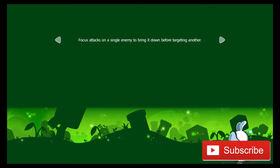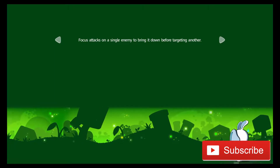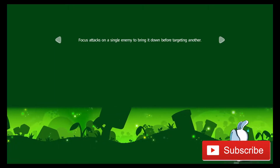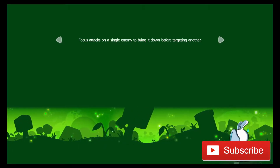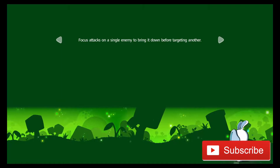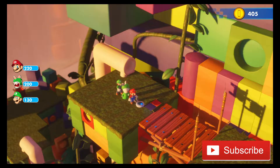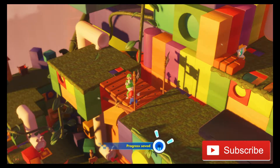It's a turn-based strategy game, kind of like XCOM if you're going to compare it to another game. You play as either a character from Super Mario World — like Toad, Peach, or Luigi — or one of the Rabbids from the Rabbid universe, which they pretty much all look the same. They're really goofy looking guys.